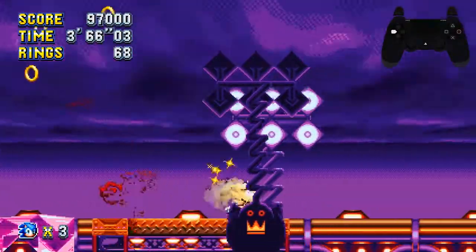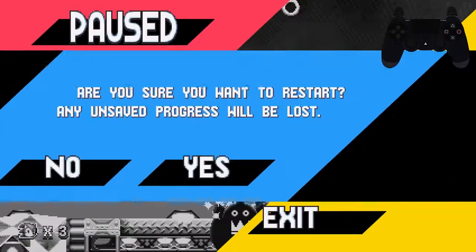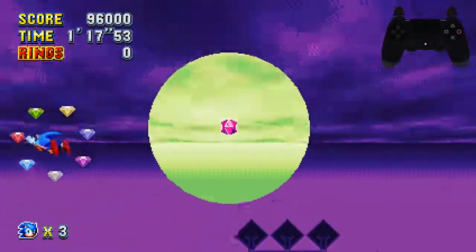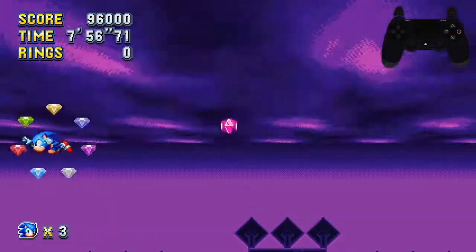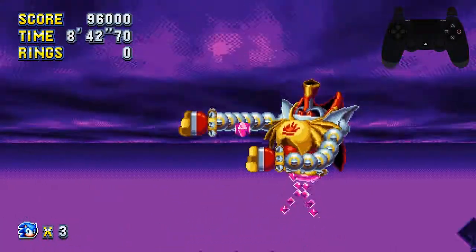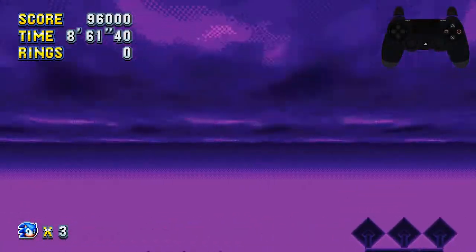That is the last hit, and that would be time. I'm going to restart this again just to show you how things could go wrong and what other things could happen on the stage. That was a relatively smooth Egg Reverie fight. Heavy King was not too mean with his orbs — I managed to get a few good hits with the Spin Dashes and then just walking into him allowed me to go through.